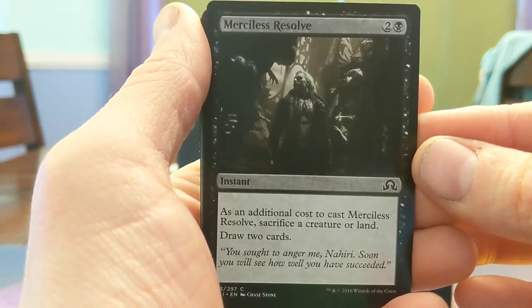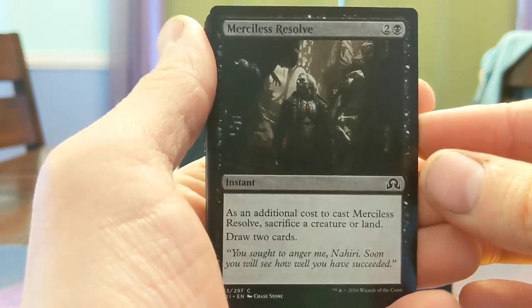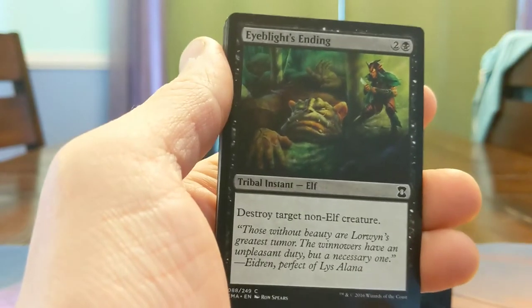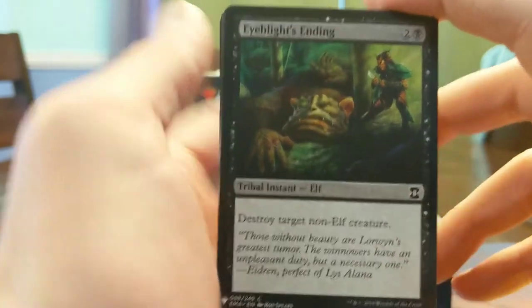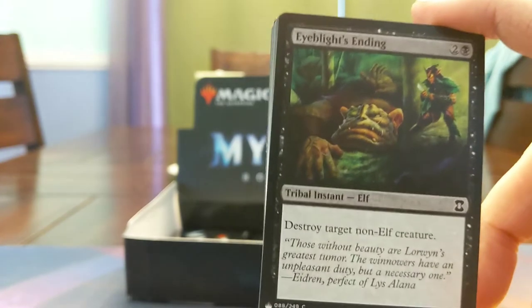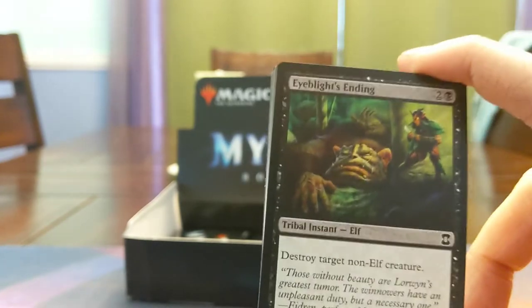Merciless Resolve — three mana, sack a creature or land, draw two cards. I don't know what you're sacking, hopefully it's good. Eye for an Eye — target non-elf creature. Before we had some of the good two-mana removal in Commander these days, this card was actually considered premium because it's just three mana that kills almost anything.